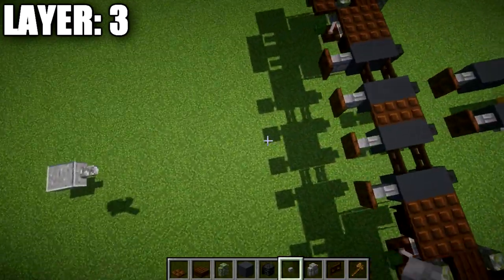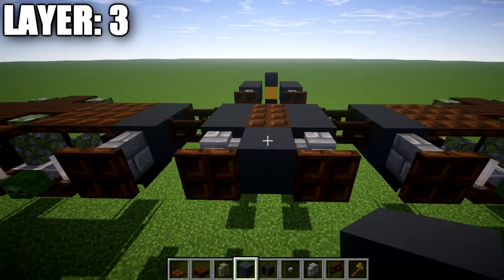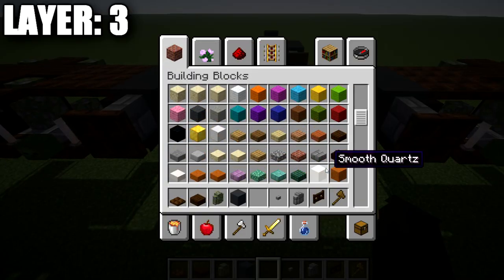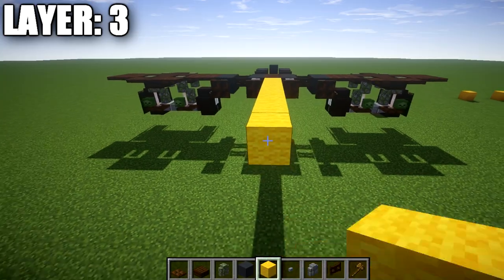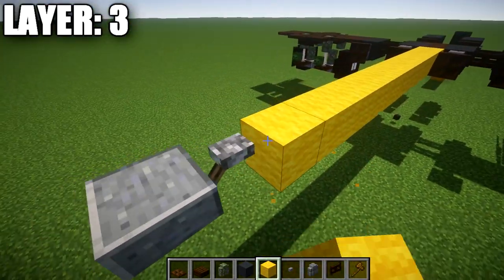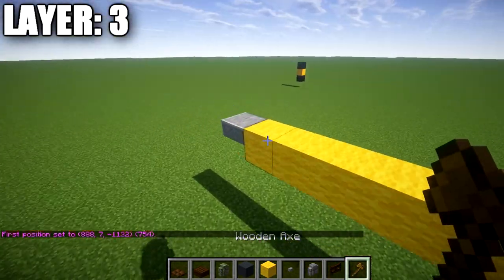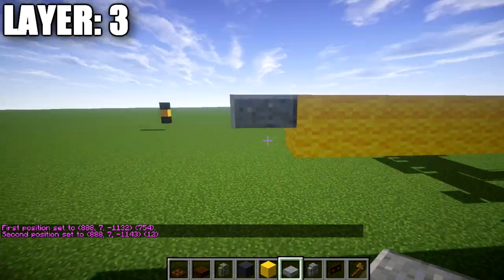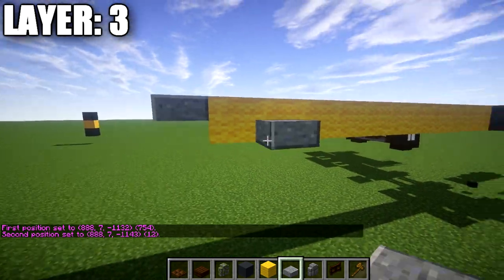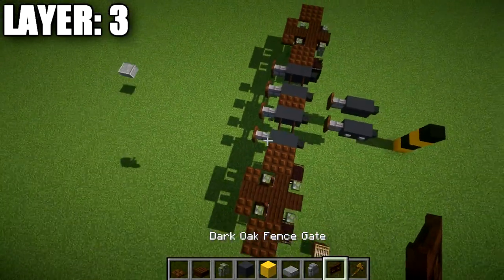That completes the front section. For the middle space, go off the dark oak wood trapdoor — count 12 blocks back — and on the 13th block place down a polished andesite top slab. Make sure it's a top slab, not a half slab. Delete the line of marker blocks and layer three is done. Here's what layer three looks like from above — we're starting to get some shape going on.